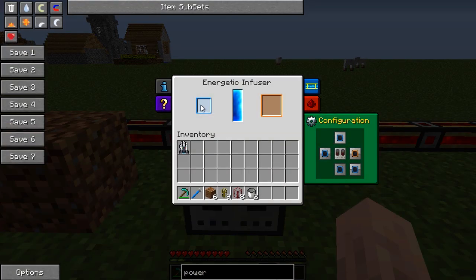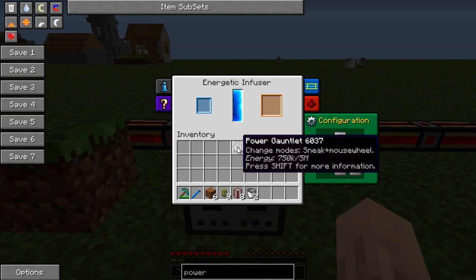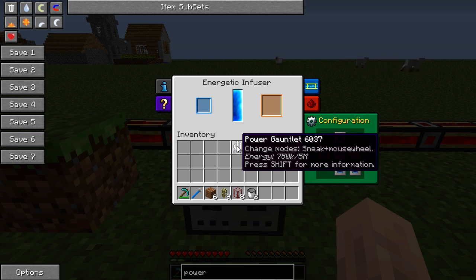The blue side is the input where you would put your power tools, and the orange will be the output. I've made a powered gauntlet that has no attachments, but I have put the HV capacitor in it for the advanced battery — the highest tier of storage.